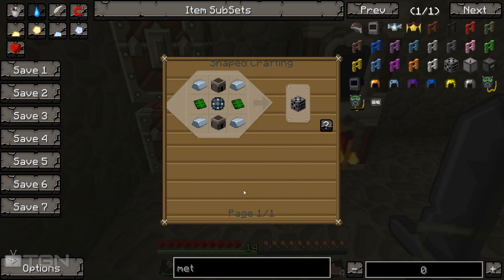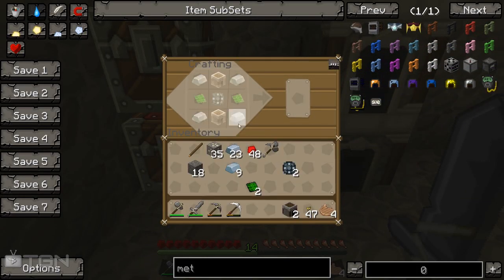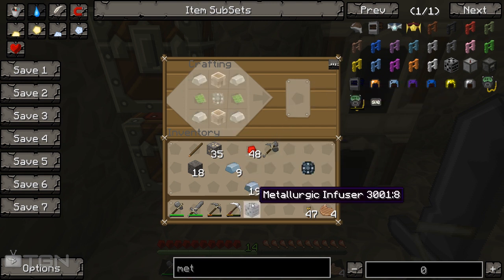Now we've got that, we should be able to make the final product. We need two furnaces - let's make another two furnaces first. Now we can make one of these guys: two furnaces like this, enriched alloy, two of the control circuits, and some iron. Very nice - giving us one metallurgic infuser. We're going to pop this guy here.